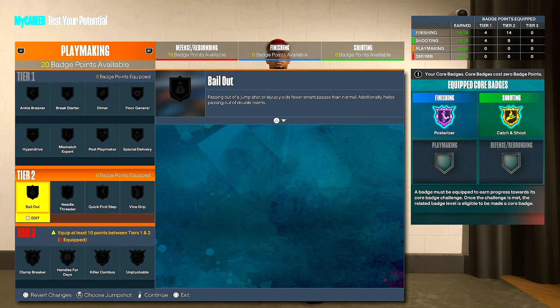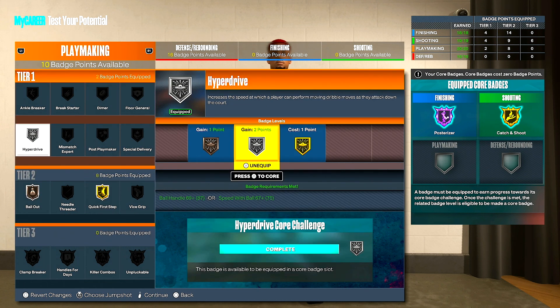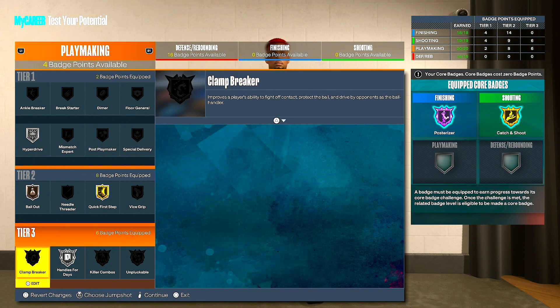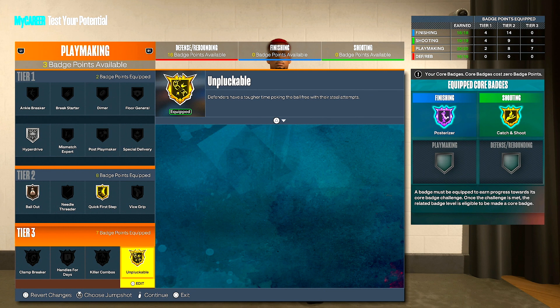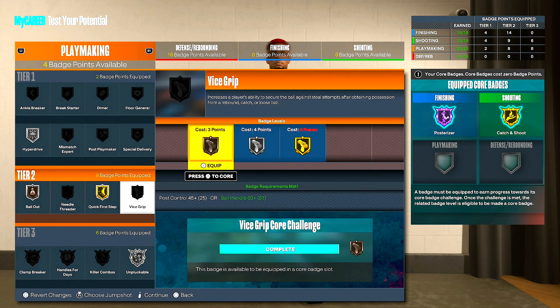For playmaking badges: definitely bail out — a lot of people don't use it but I need it. Quick first step, hyperdrive on silver — all you really need is silver, but gold is fine too. Core clamp breaker, handles for days, and you need unplugable. If you want, skip something else and put unplugable on. It all depends on how you play — I don't do a lot of dribbling but this build requires you to at least be able to dribble, so put unplugable on at least silver. When you get extra badge points from MyCareer or hit level 39, add them to get handles for days on silver.